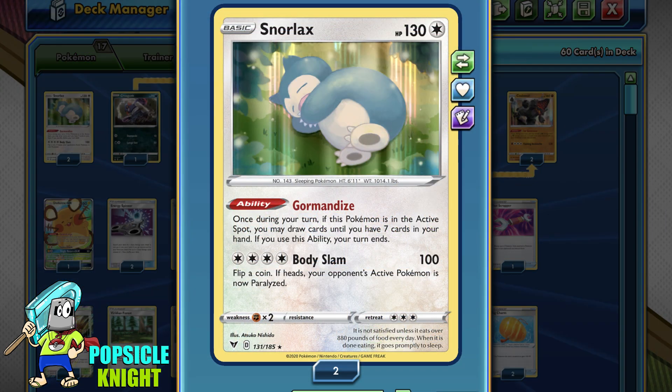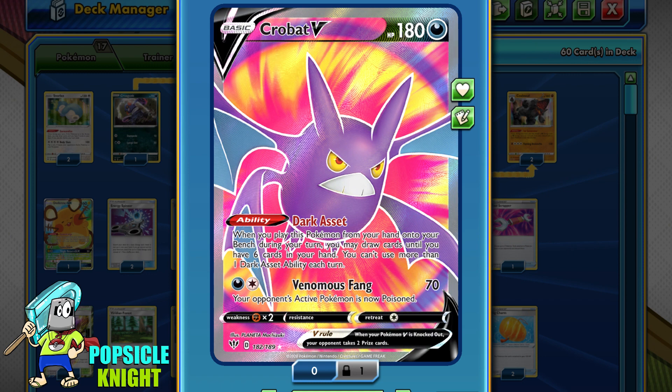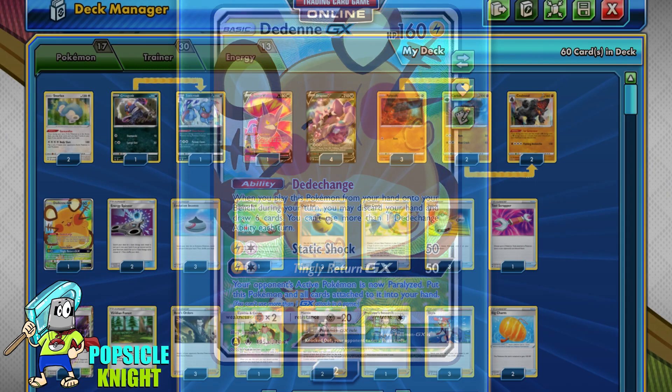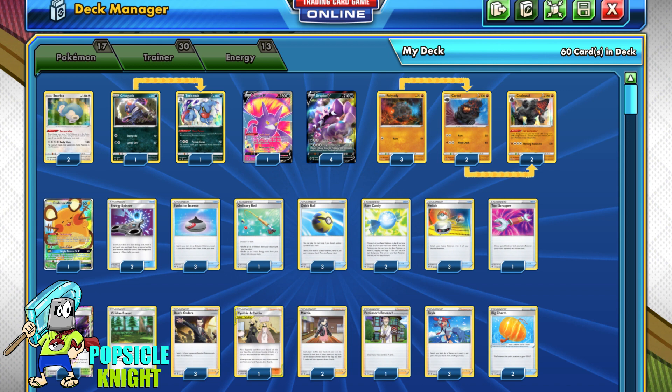I will be using Snorlax with the Gorman Dice ability for our early game setup. While the ability ends your turn, it allows you to draw cards until you have 7 in your hand, which is really good. So I have 2 copies of this in the deck. I also have a copy of Crobat V with its Dark Asset ability — if you play this from your hand to the bench, you can draw cards until you have 6. And lastly, a copy of Dedenne GX for its Dede-Change ability: you discard your hand, then draw 6 new cards from the top of your deck. So these will be our consistency cards.